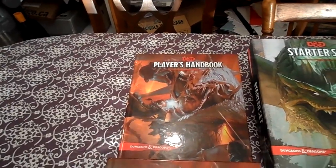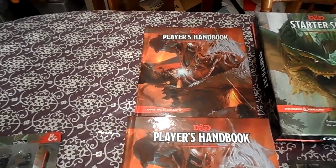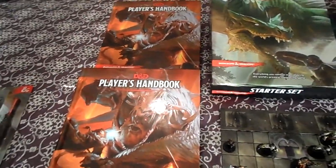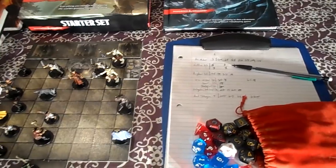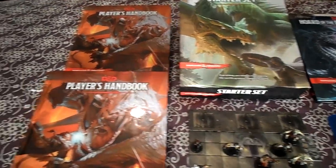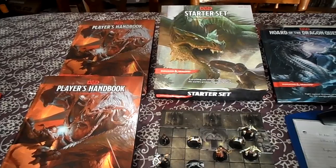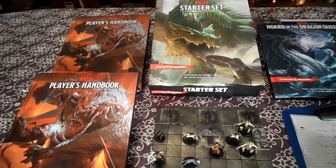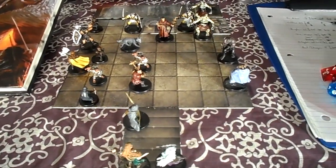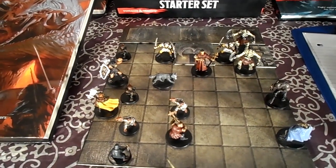We had the players make brand new characters — we didn't use any of the pre-gens. There were three players in total: they made a dragonborn fighter with the soldier background, a halfling rogue with the criminal background, and the other player played a drow noble sorcerer. Making the characters took about an hour and a half with only two players' handbooks. In general, they believed character creation was pretty easy, intuitive, and fun. They enjoyed the backgrounds quite a bit, feeling they really lent themselves to the characters, and especially enjoyed picking ideals, personality traits, and flaws.